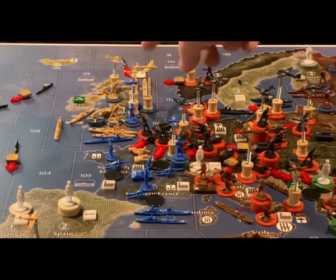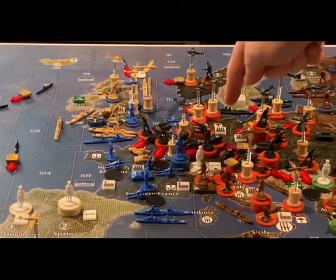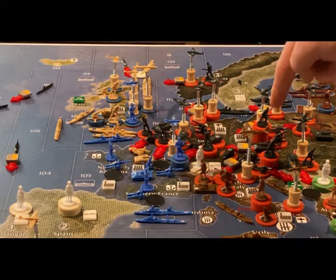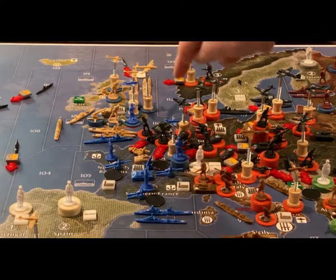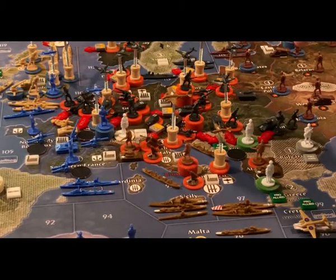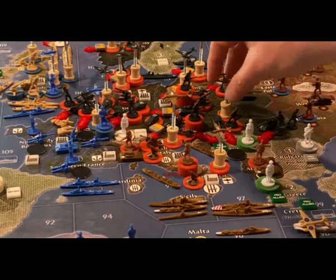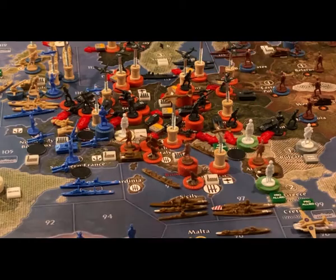Into France proper — the battle for Paris — it is four infantry, three mechanized infantry, and an artillery from Western Germany; two tanks, one artillery, and two infantry from Holland-Belgium; two tanks from greater Southern Germany; a fighter from Holland-Belgium; and tactical bombers from Belgium and Poland. We're also coming into Yugoslavia with one infantry and one tank from Romania, two infantry, one tank, and one fighter from Slovakia-Hungary, and six infantry and two artillery from greater Southern Germany.